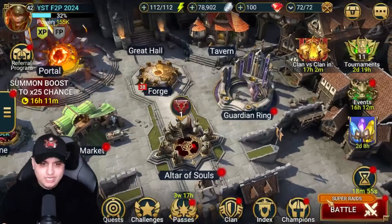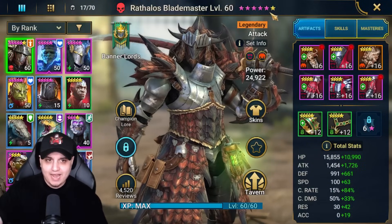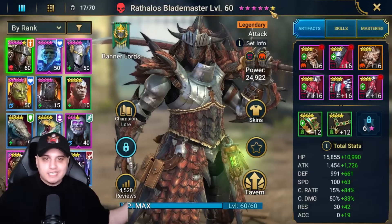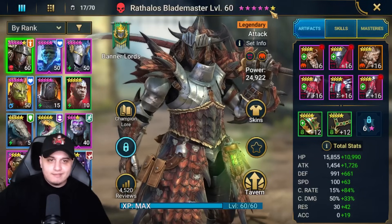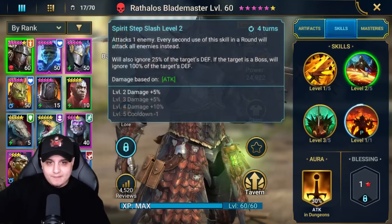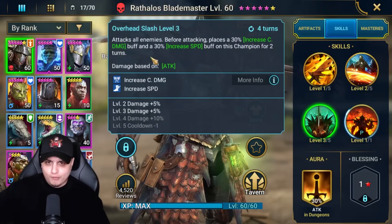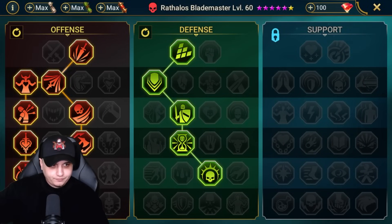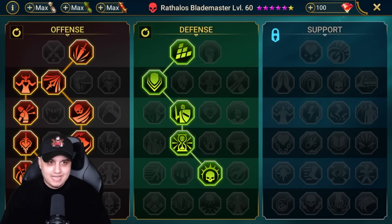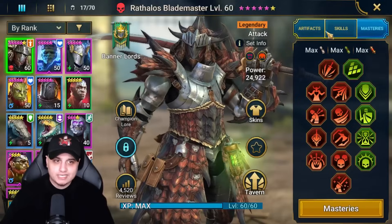Rathalos is of course 6-star and we've kept him at 5-star ascension because I'm pretty sure there'll be a challenge to get to 6-star ascension and I won't have the resources if I rush it. In terms of books we managed to get one here and two over here, which is very good for the damage output of the overhead slash. Masteries are completely finished - we went down to Warmaster because we're using him for boss encounters, and also down the defensive tree to Retribution to get some counterattacks out for decreased defense.